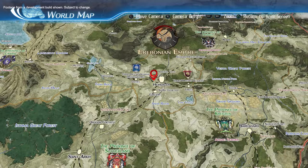The Trails of Cold Steel series takes place in the Erebonian Empire, a nation still recovering from a recent civil war. As a new instructor, Rein's goal is to guide the next generation of students towards a brighter future.